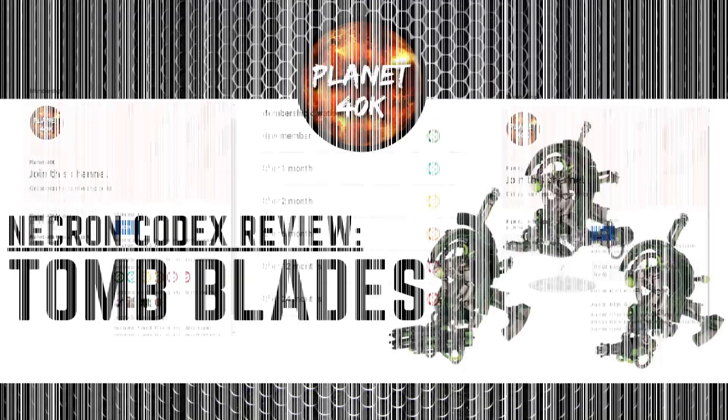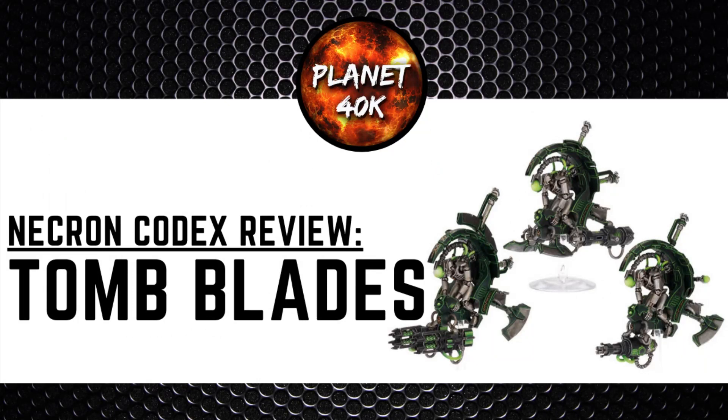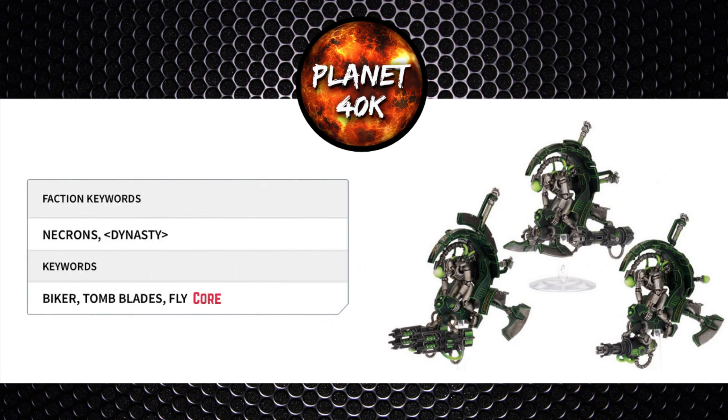So I thought we'd move into the Tomb Blades next — a fast attack option from a competitive area of the book. This unit is not so much a melee unit like the other fast attack options. It definitely has a place in your list if you're going for more shooty Necrons. As for keywords of note, they can go in any dynasty. They're a biker, Tomb Blades, and they can fly. The hardcover codex lists them as having the core keyword — I'd always favour the hardcover and FAQs over the app, so I do believe they have the core keyword.